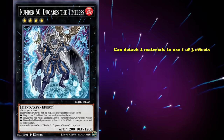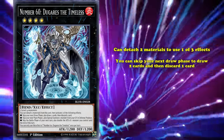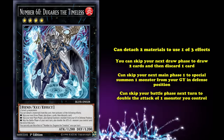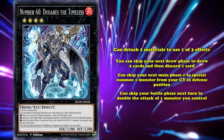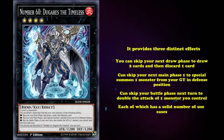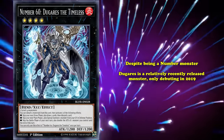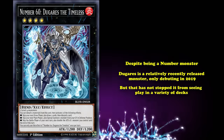Dugares can detach two materials to use one of its three effects. First, you can skip your next draw phase to draw two cards and then discard one. Second, you can skip your next Main Phase 1 to special summon one monster from your graveyard in defense position. Third, you can skip your next battle phase to double the attack of one monster you control. Dugares is one of the most versatile extra deck monsters ever — it provides three distinct effects, each with a solid number of use cases, and in the case of the first two effects, an enormous number of abuse cases. Despite being a Number monster, Dugares debuted relatively recently in 2019, but that hasn't stopped it from seeing play in a variety of decks.